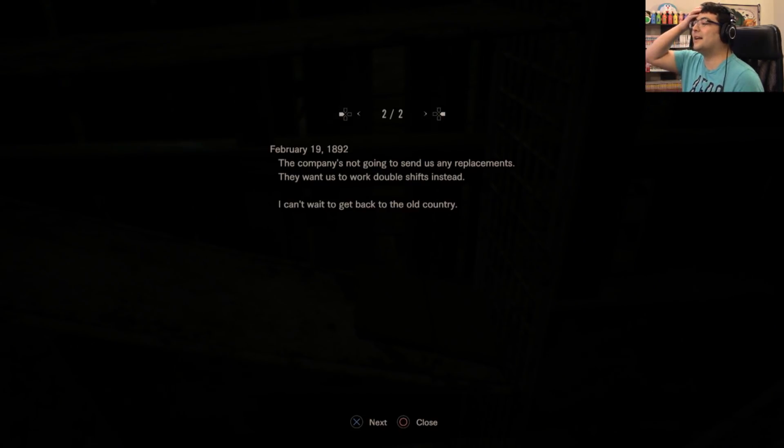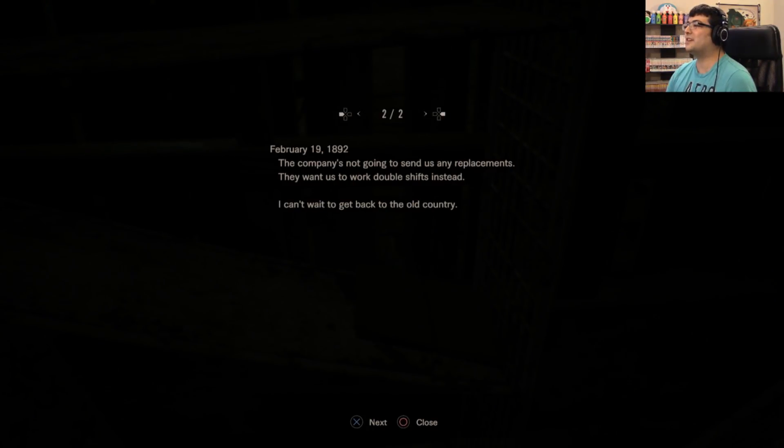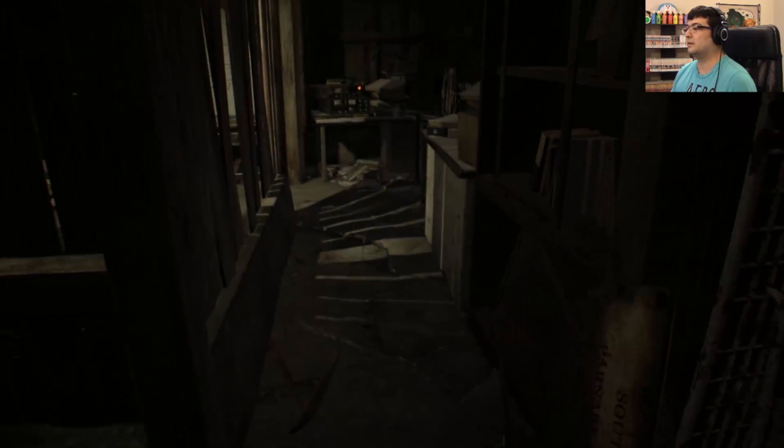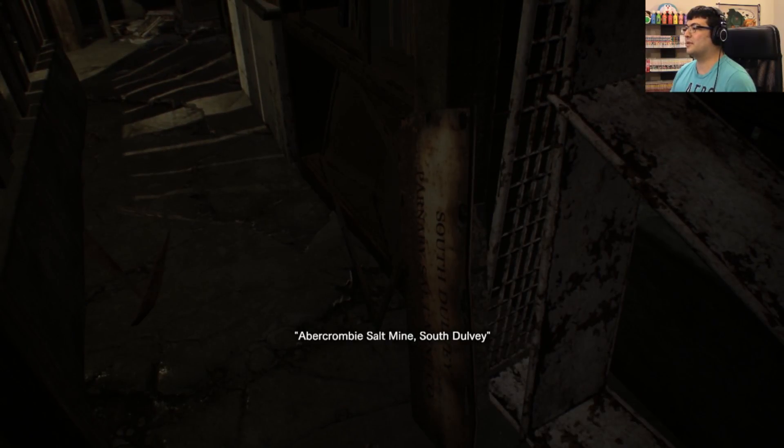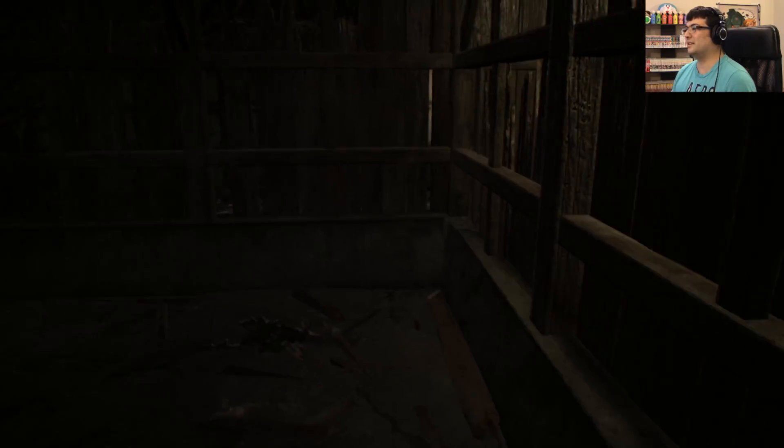Handgun ammo. February 19th, 1892 — good God, that's an old log. There was a collapse in the Patterson Mine. Tuan and Beckford are dead and Huxley will never walk on his own again. Old man Stan was right — the ground here is too unstable. The company's not going to send us any replacements; they want us to work double shifts instead. I can't wait to get back to the old country. Abercrombie Salt Mine? Are we going to mine?